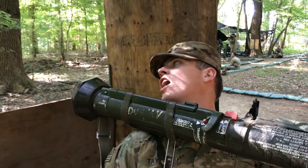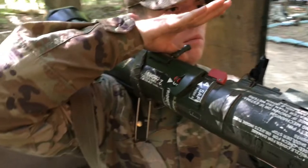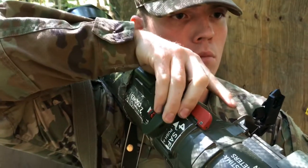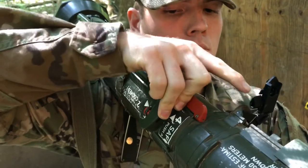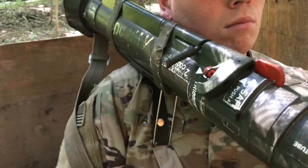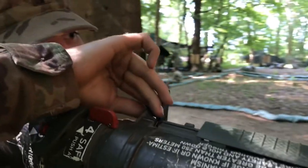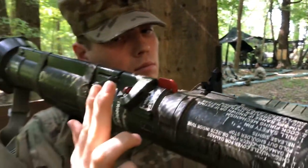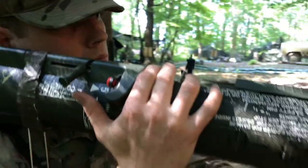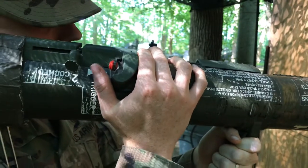Back blast area clear! Arm the AT4. Unfold the cocking lever with the right hand. Place the thumb under the cocking lever. Push the cocking lever forward using the support of the fingers in front of the firing mechanism. Rotate the cocking lever downward and to the right and allow to slide backward. Adjust the rear sight to the range given in the instructions. Place the first two fingers of the right hand on the red safety catch and extend the thumb. Pull back on the sling with the left hand to seat the shoulder stop firmly against the shoulder.